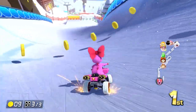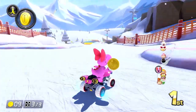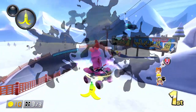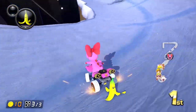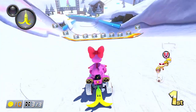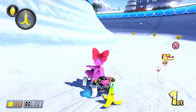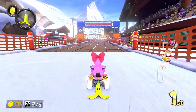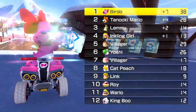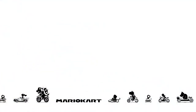I drift through and grab the double item. I haven't really been using the super launcher — I feel like they send you too far up and eat into the time it takes to get around the turn. They're generally not worth it unless you really need coins, an item, or to get around obstacles. Another win! I don't know why this is working out so much better than 150cc. Usually mirror mode is harder, so maybe we're getting lucky or just getting a good handle on these tracks.